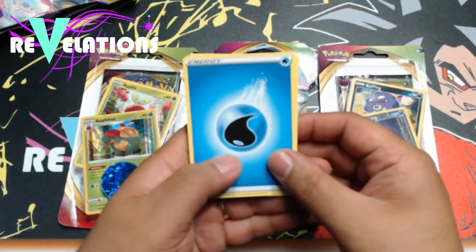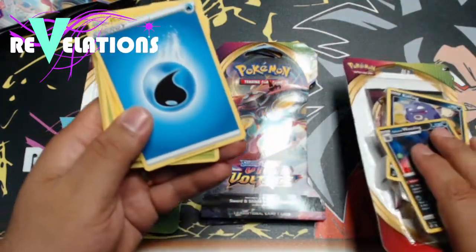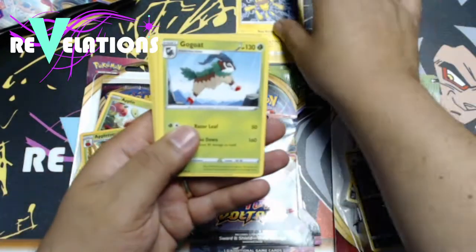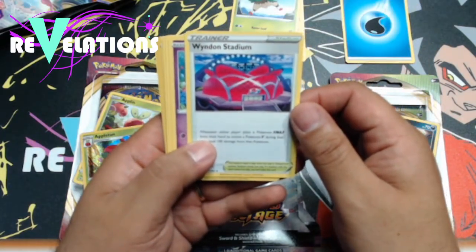Okay, I think I did the shuffle right. We'll see, we'll find out. We got a Blue Energy here. All right, we got Blue Energy, Galvantula, a Go-Goat, Wyndham Stadium — that's pretty cool looking.